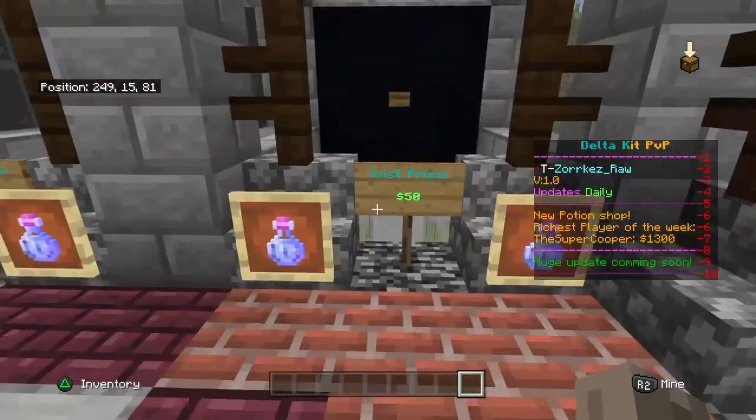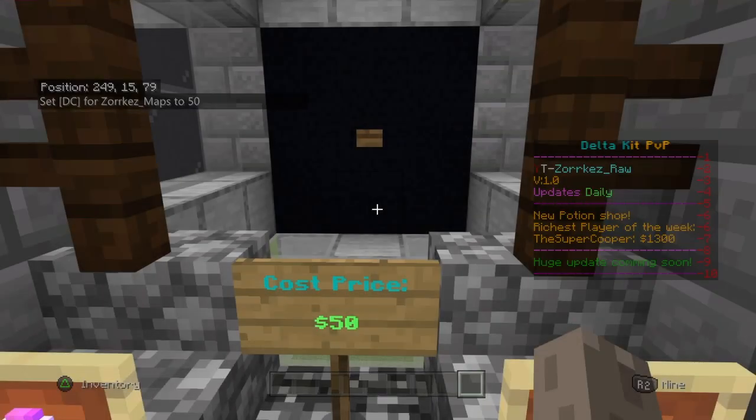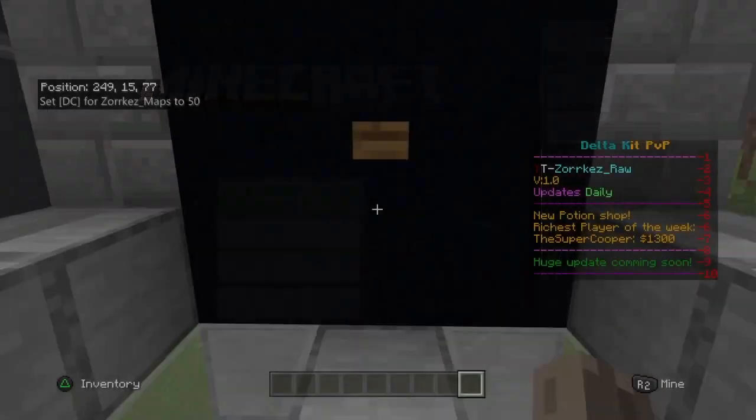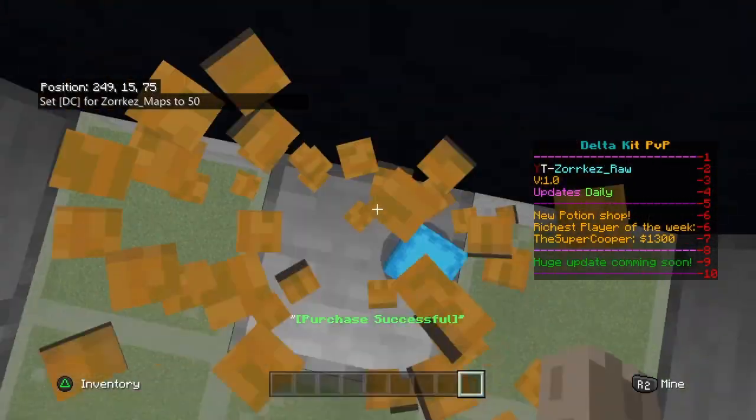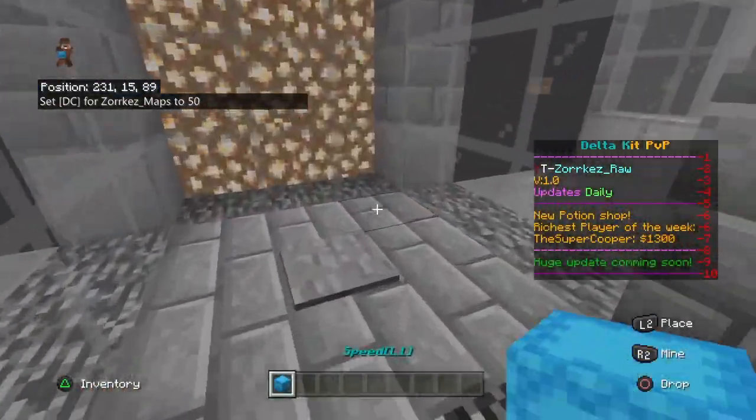I'm going to give myself 50 dollars real quick just to show — I'm at 50 right now because there's no one else in the game. When I press this they'll buy it, and you can see I got 'Speed Level One'.